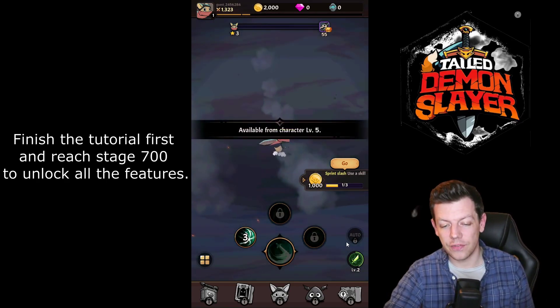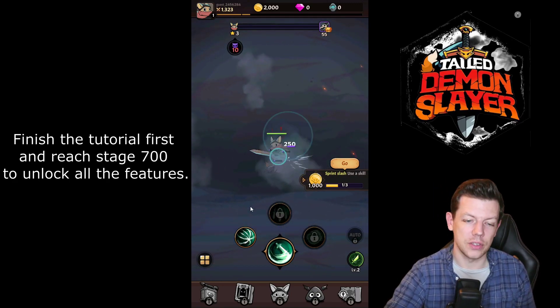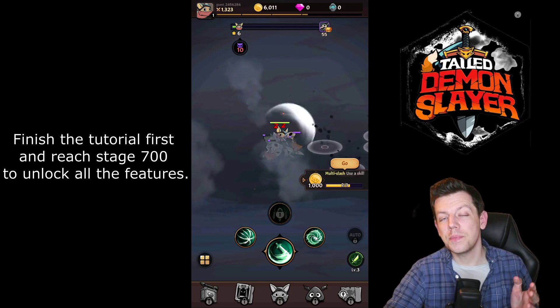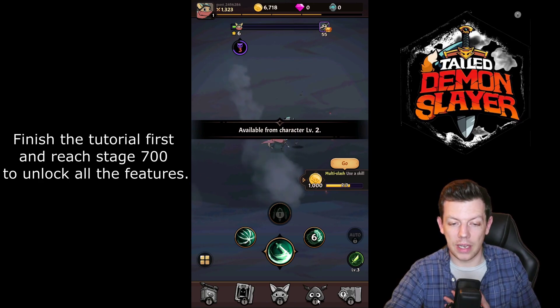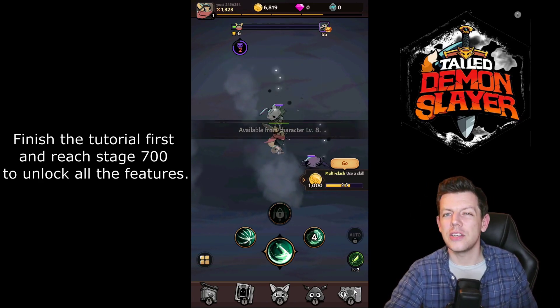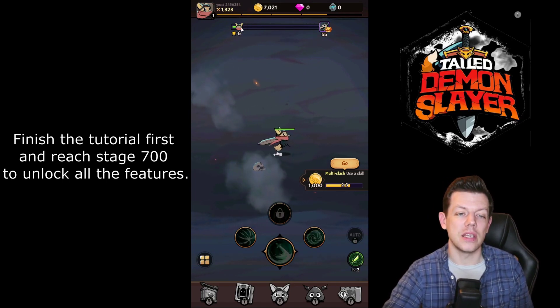Just use this tutorial section to get used to it. You pretty much have to get to stage five and then your auto button gets unlocked, which you'll probably use the majority of the time — though you can play it manually. For the first part, clear the tutorial and then all the things at the bottom start getting unlocked. It's not until you get to stage 700 that more opens up.